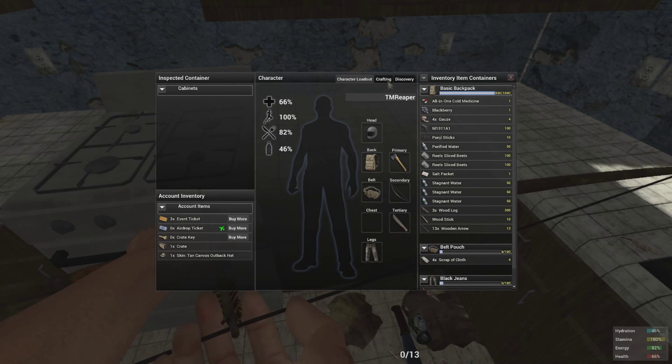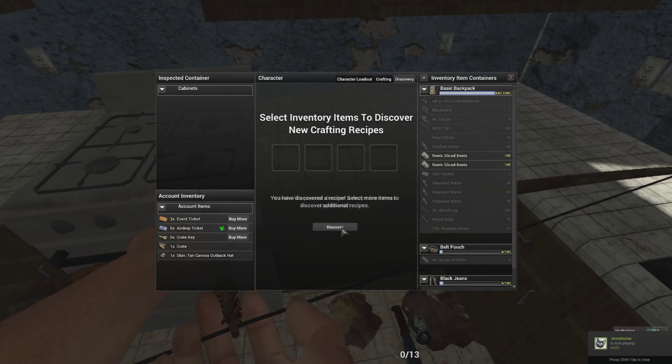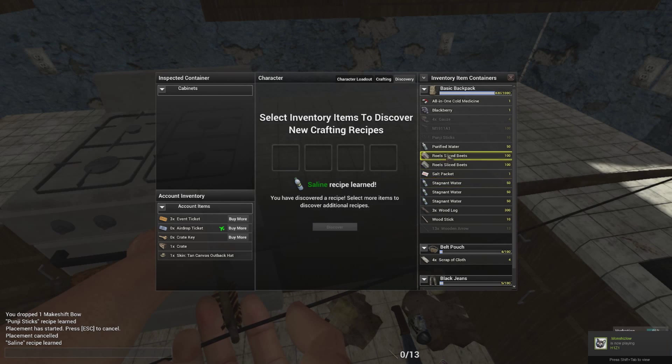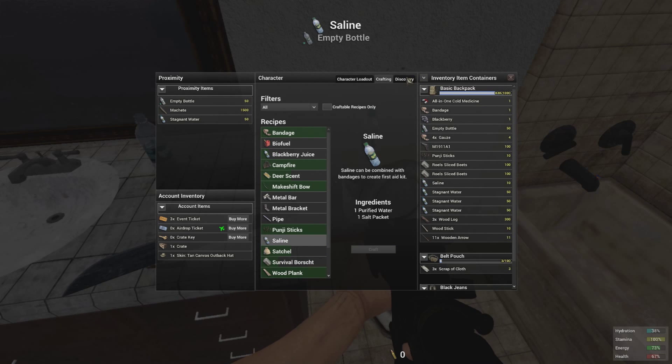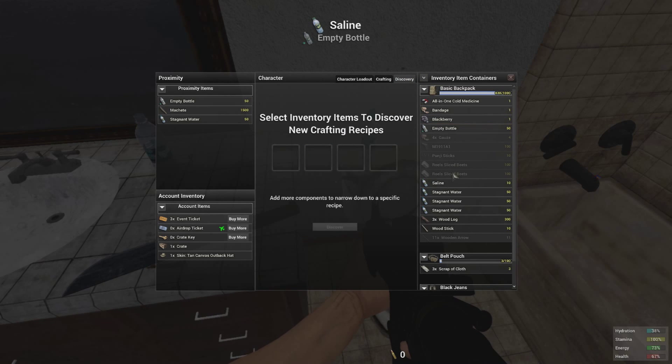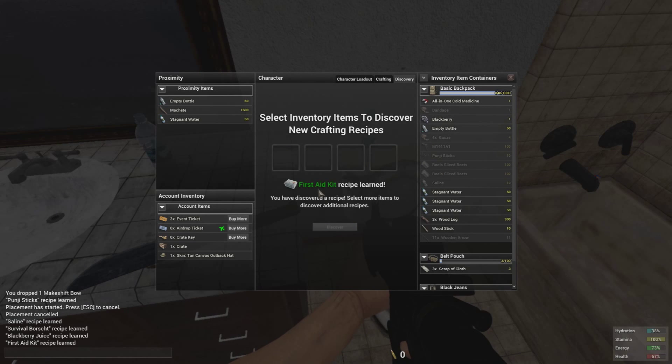First off, you're going to need a salt packet and a purified water. What you're going to do is put that into the discovery menu and you're going to learn how to make saline. Then you're going to want to actually go ahead and make that saline, and then go to your discovery tab again, put in the saline and a thing of bandages.